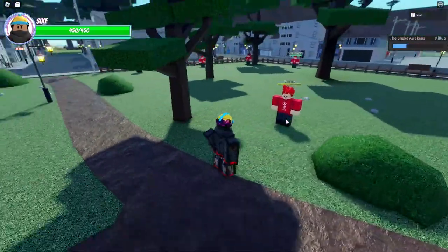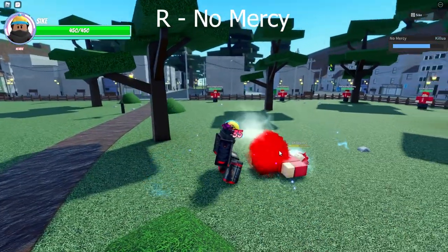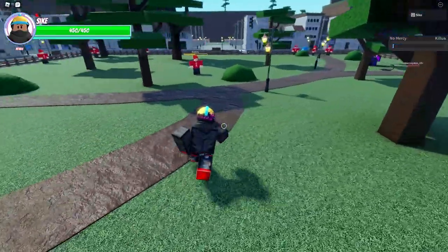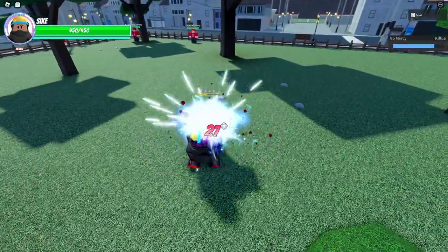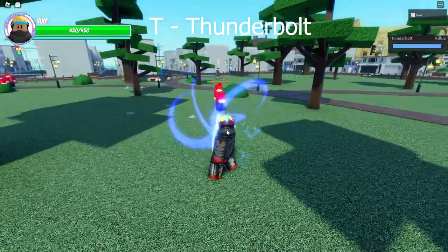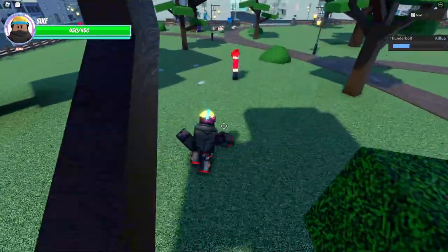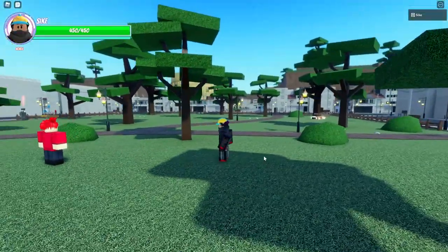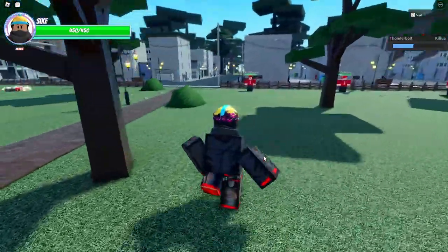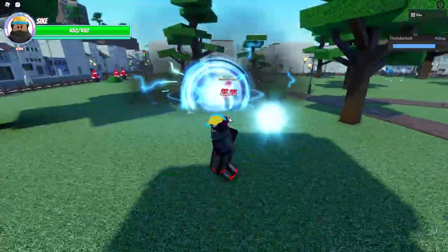The next move is the R move — No Mercy. You dash up to them and electrocute them for 35 damage. It's pretty good, it's just the dashing up to them that may be a little slow. The next move is the T move — you press T and it launches a thunderbolt at your enemy doing 25 damage. The good thing about all these first three moves is they have a really short cooldown.